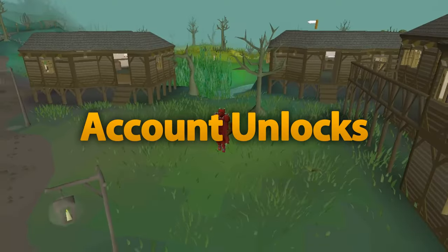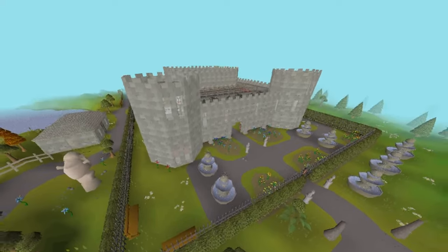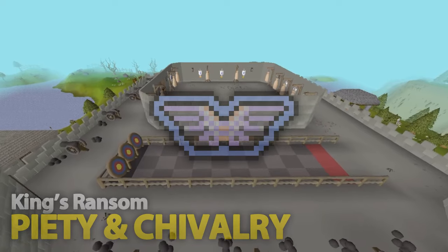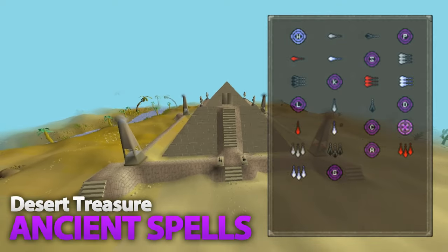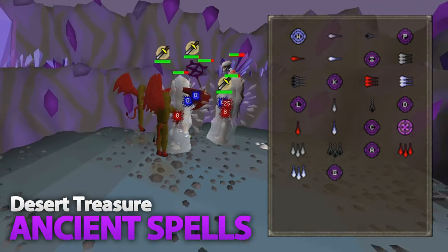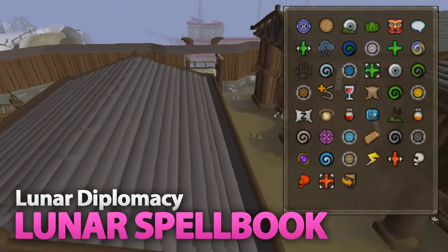Now for some account unlocks. Completing the Knight Waves Training Grounds mini-quest after the King's Ransom quest allows you to use Piety, undoubtedly a must for main accounts. Desert Treasure unlocks the Ancient Magic Spellbook, giving access to a range of unique teleports plus Bursting and Barraging. The Lunar Spellbook is accessible after the Lunar Diplomacy quest.